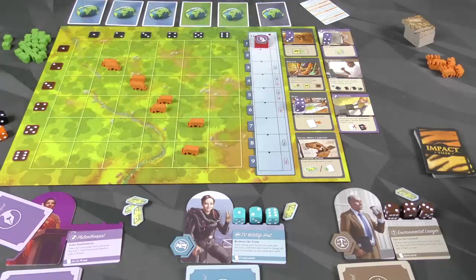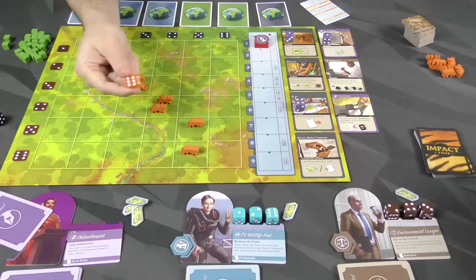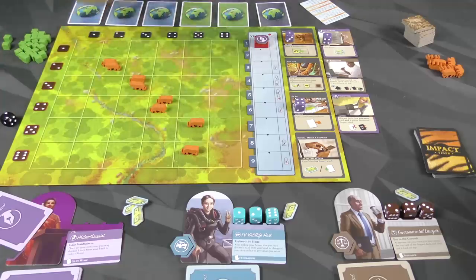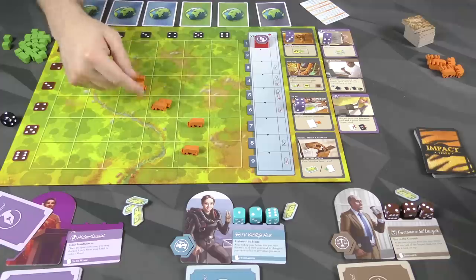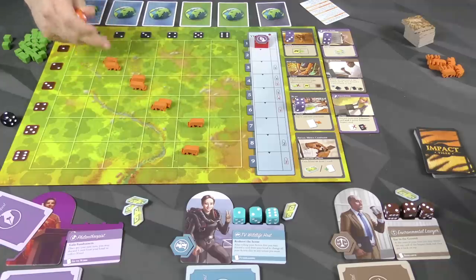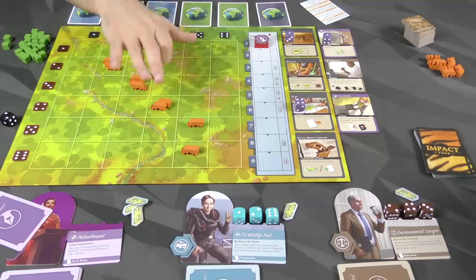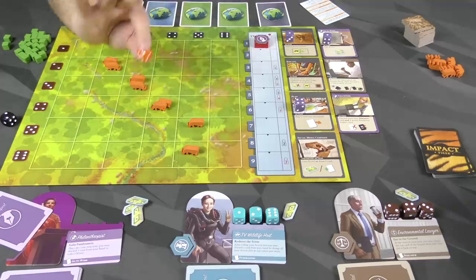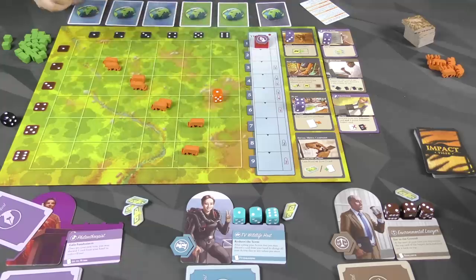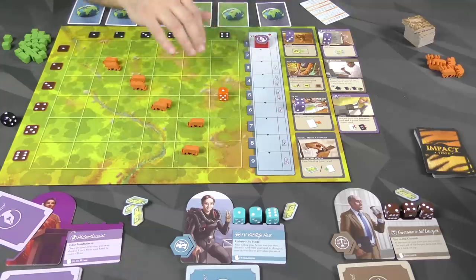Now we go to the next phase, which is the offspring phase. We are going to roll a die to see if any of the tigers breed. We need to roll one. We count the pairs — one, two, three on the board. We add one to that, so our target number is four. We want to roll that number or below. I rolled a one, which would have given us an offspring no matter what. It's the best thing you can roll for the offspring.